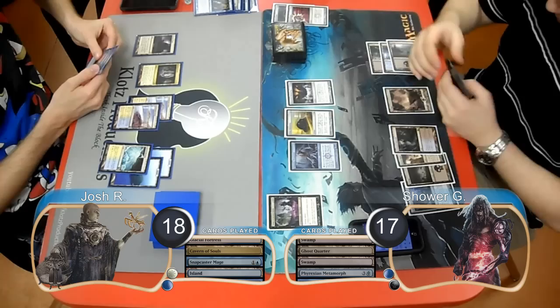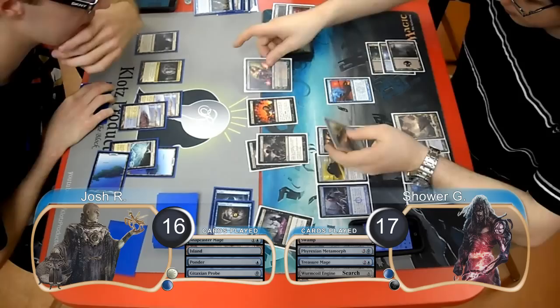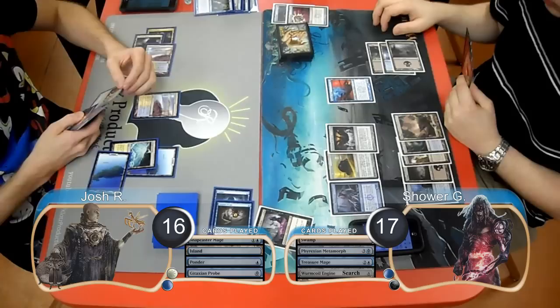Josh just played Land Go again, and then Shower played a Treasure Mage and found himself a Wormcoil Engine. Josh then played a Ponder and rearranged the cards on top of his library. He then paid 2 life to play a second Gitaxian Probe and update his knowledge of Shower's hand and draw another card. He then played a Timely Reinforcements to gain 6 life, going back to 22, but all of his soldiers died from the curse.